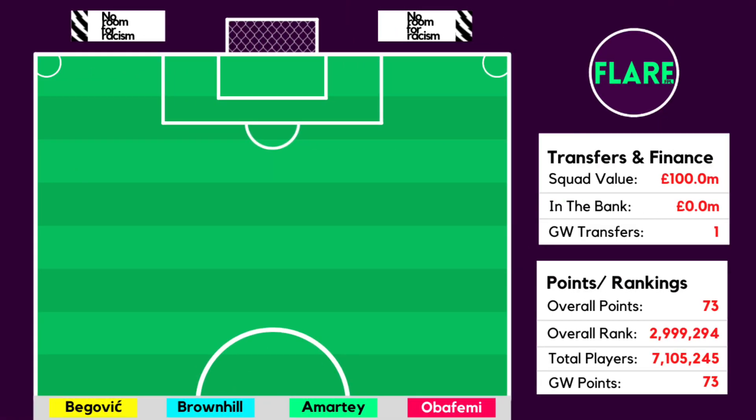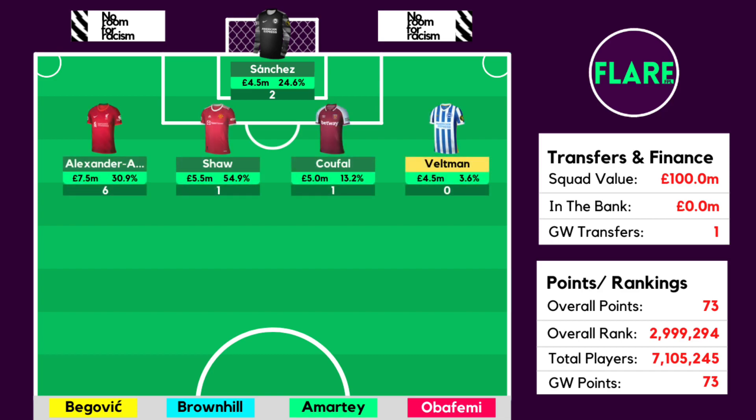Having a look at how the team got on, starting off in goal with Robert Sanchez — he did blank with 2 points in Game Week 1 as Burnley did put a goal past Brighton in Brighton's 2-1 win at Turf Moor. Burnley's goal was a bit dubious as there was potentially a push on the keeper, so it was disappointing to see the goal not disallowed. Alexander-Arnold got us 6 points in defence as Liverpool got a clean sheet against Norwich in their 3-0 win.